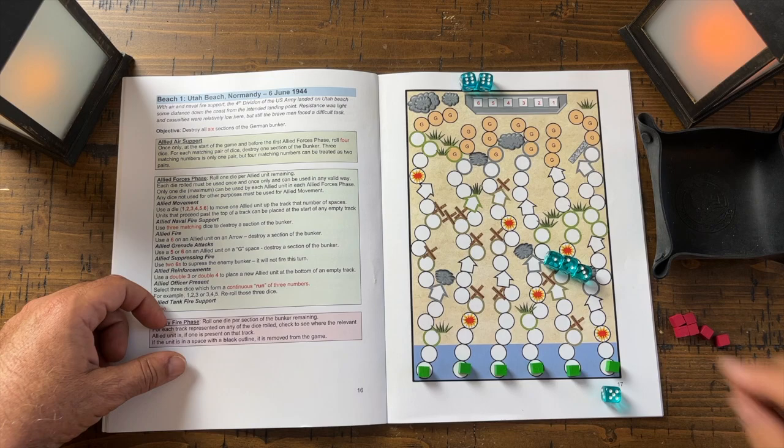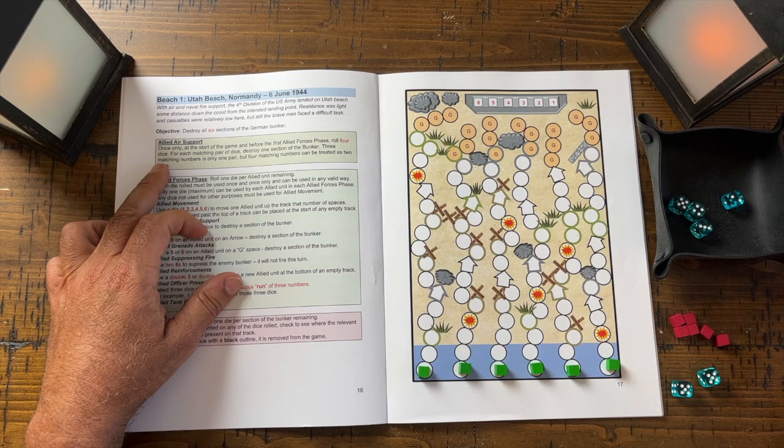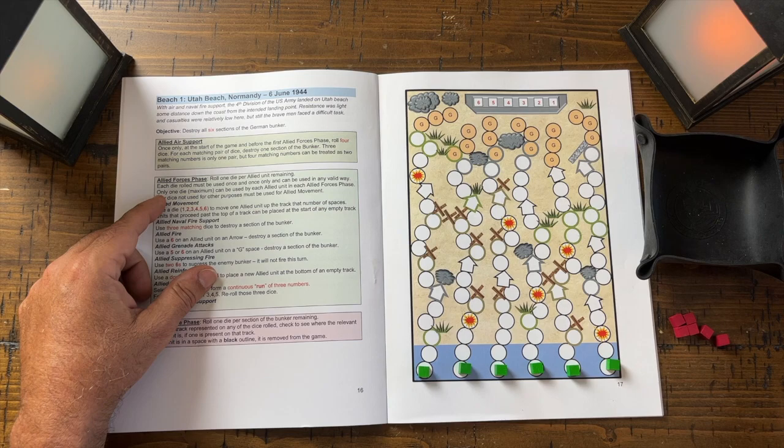So let's begin. The first thing we do is roll four dice for allied air support, hoping for doubles to knock out a bunker section. We rolled two, three, four, five — no doubles — so allied air support couldn't help us. Now we roll our six dice for the allied forces phase.